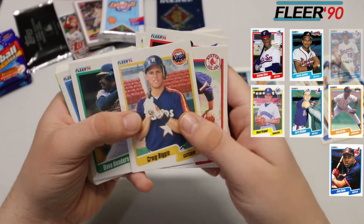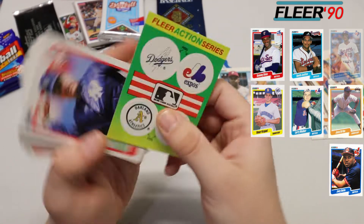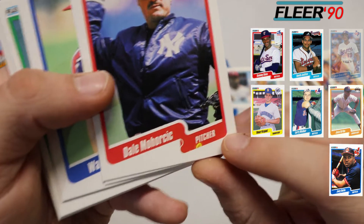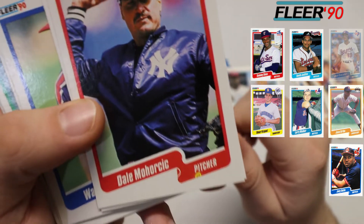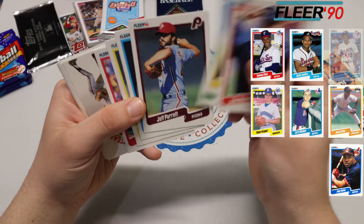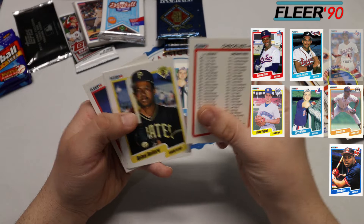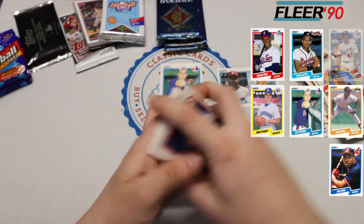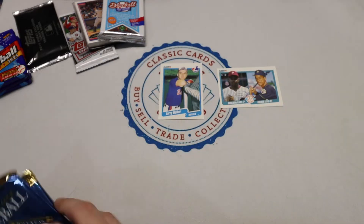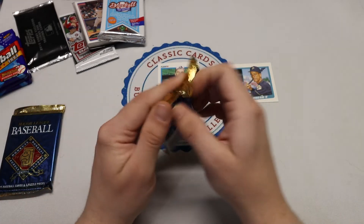Kirk Gibson, there's a Craig Biggio second year — that's not a bad one. Dave Henderson, Ron Gant. On to our third pack here, we have quad stickers. Dale Murphy, we've got a bad print dot there — a little yellow paint splotch or something. Danny Darwin, Wally Joyner, Todd Stottlemyre — Jays fans. Got another one of those Fleer All-Star team inserts, it's a Will Clark once again. And Lee Smith finished off the pack with a Hall of Famer — not too bad. Came away with two good ones out of those three packs, Larry Walker being the best.